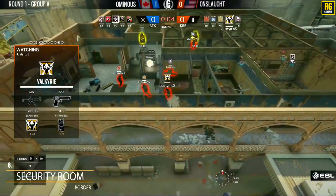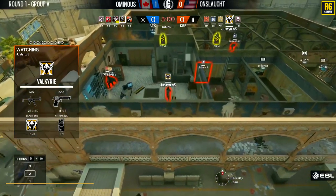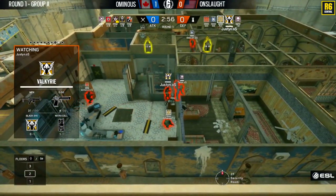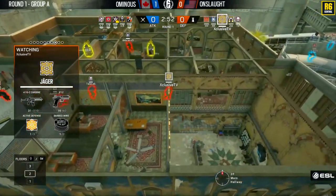One team picked Train first and one team picked Upstairs first — it was Onslaught who picked Upstairs, and Omnius who picked Train. But pretty much exclusively on this map everyone just goes Armoury first. I have seen maybe once a team go Ventilation the first round, and I think it was in the European league.